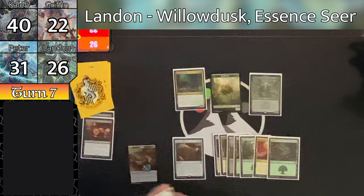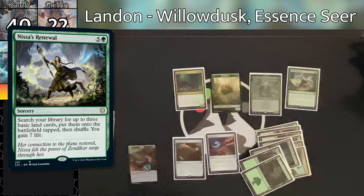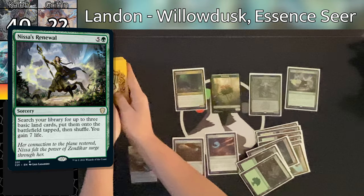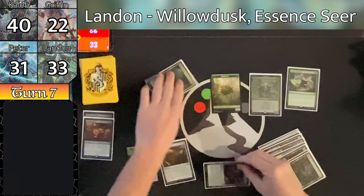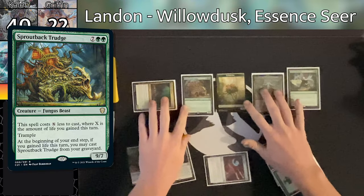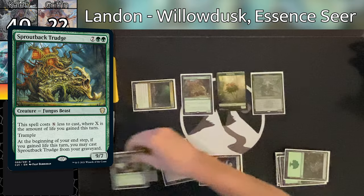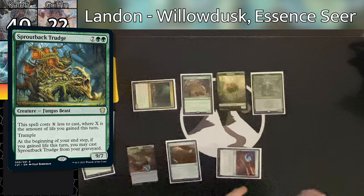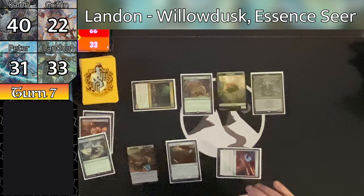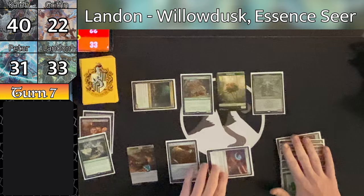Caleb passes the turn back to Griffin. Griffin untaps and draws, plays a Plains, then casts Secret Rendezvous secretly targeting Peter — they both draw 3 cards. He heads into combat swinging Lelia, Sun Titan, and Osgir all at Caleb. A bunch of triggers here — Lelia exiles a Boros Charm from the top of his library, Sun Titan triggers and returns the Darksteel Mutation to the battlefield enchanting the Spawning Kraken, and Caleb declares no blockers. Griffin casts the Boros Charm giving the Sun Titan Double Strike for a total of 20 damage hitting Caleb.